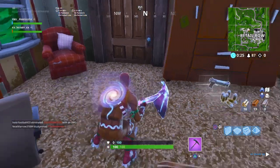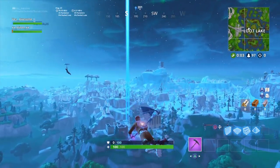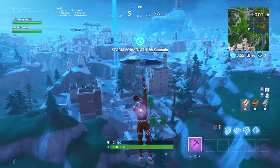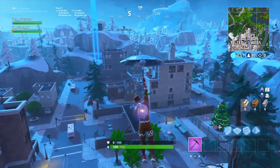Without further ado, let's get right into all the items. Right now we're going to be talking about the two encrypted skins first, and then getting into all the other stuff with in-game footage. I want to explain these two first and then get into that. The two encrypted skins, as you already know, we can't see what they look like because they're encrypted, but we do have information on them.